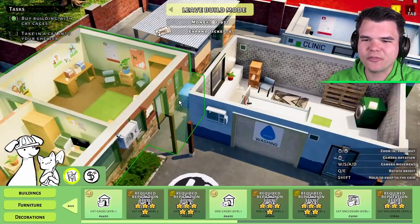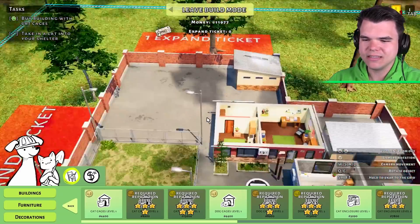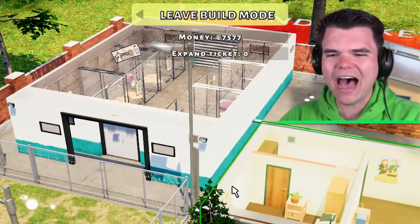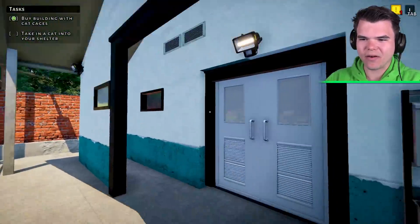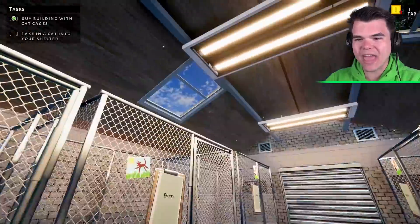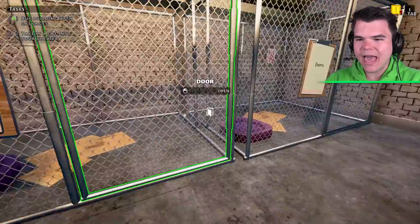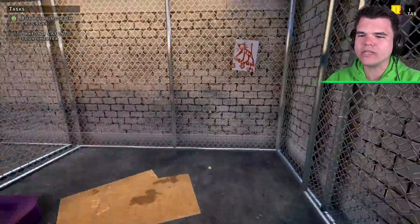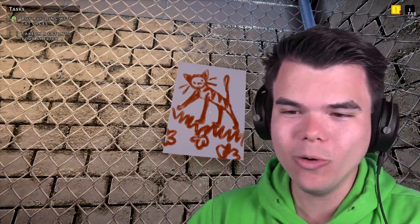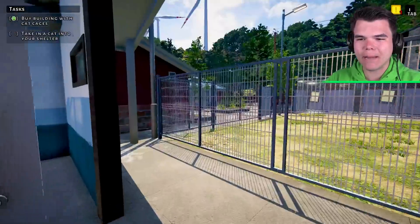I think this is not gonna look very pretty, but we're gonna have to place our washing center in front of this area to make space for our cat cages. Boom! And this is the cat cage area — also doesn't look great, but they have daylight, that's nice. And obviously it's all empty — they don't come with cats. Oh look at this little drawing, meow!